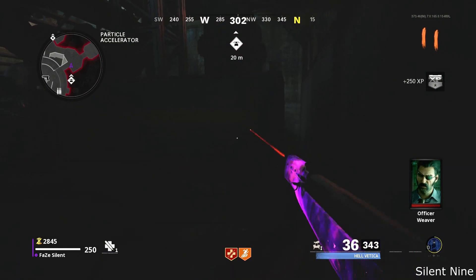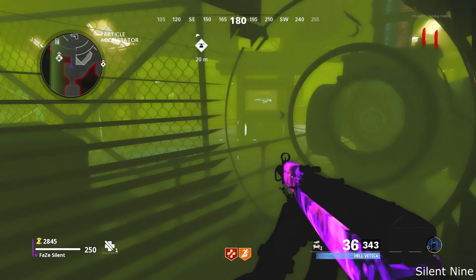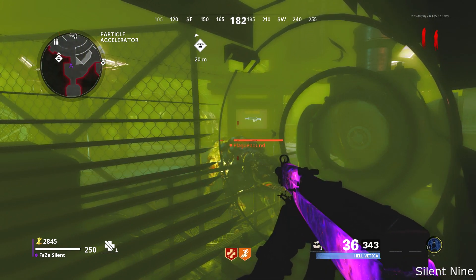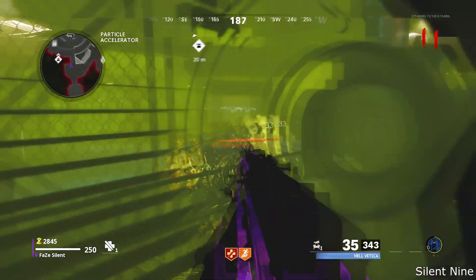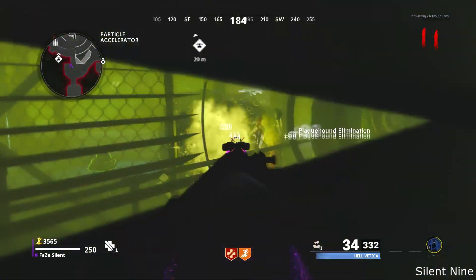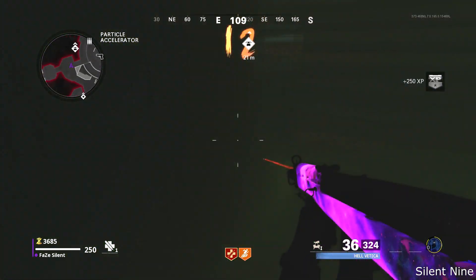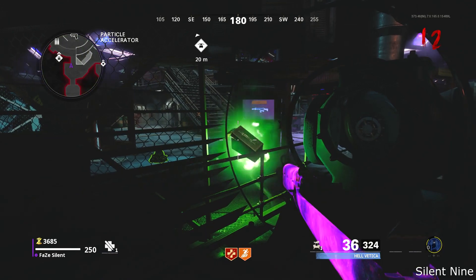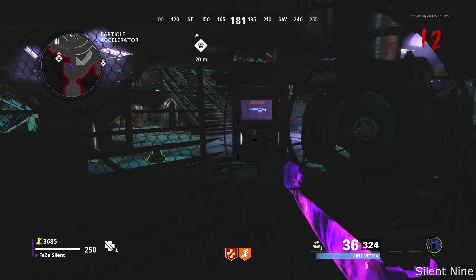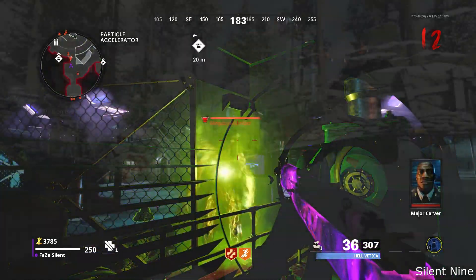When you are in this spot, absolutely nothing will be able to get you — no plague hounds, no zombies, no megaton. The one downside is you won't be able to collect power-ups. For ammo, when you kill the megaton, head over to where it died and try to find the dropped clips from outside the map. If you have the D-Machina shockwave, you can also get ammo by sucking up zombies and shooting them. The shockwave is the best weapon to bring for high rounds.